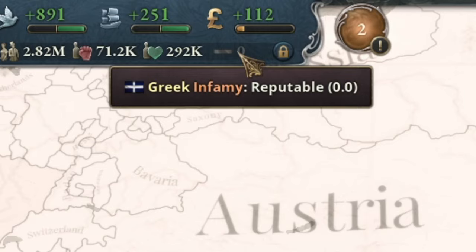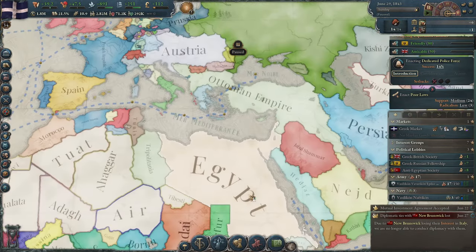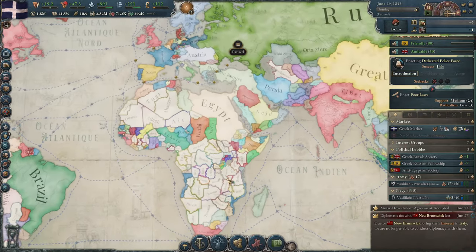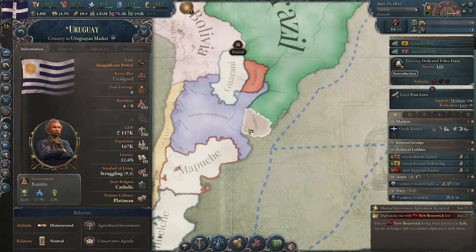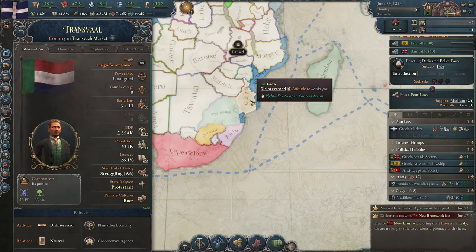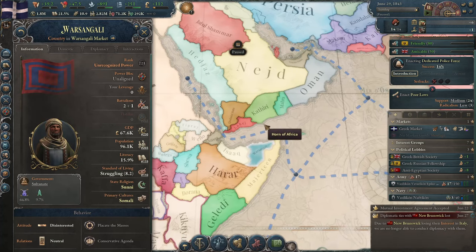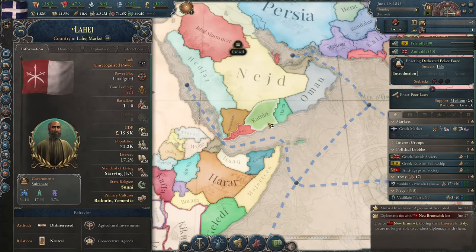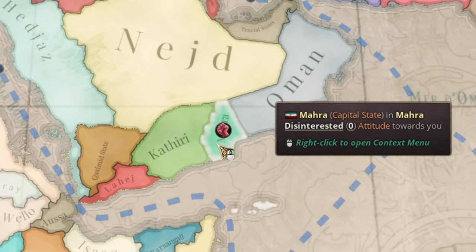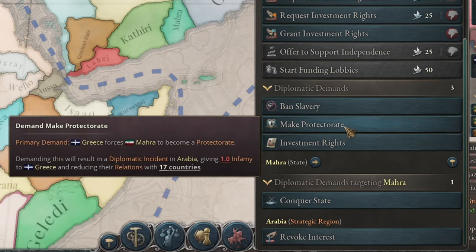Since I have very little infamy, Greece can now begin some military actions. I have three ships, so I need to find countries with really small armies. In South America, even the smaller countries are too strong — even Uruguay. In the Gold Valley, Oranje is weak but I'd have to fight through either Zulu or Transvaal. In the Ethiopian region or in Arabia, there are a few weaker countries — one with no army at all. I declare an interest. I'll conquer that territory for myself, because otherwise I'd be establishing protectorates, and they provide much less tribute income.